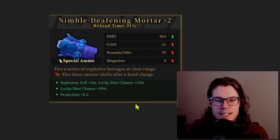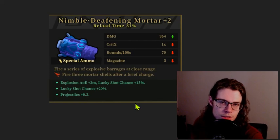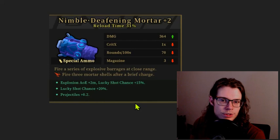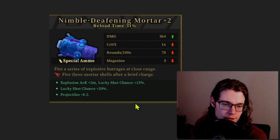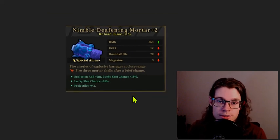Next we've got a Nimble Deafening Mortar. Everything here looks good — projectiles plus two is great, reload time is necessary to play this launcher, lucky shot is great. We've got double lucky shot and explosion AOE increase. This is a very good early game drop. I'd be very happy to see this in the early game.